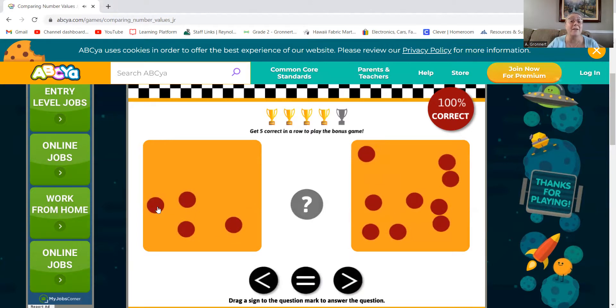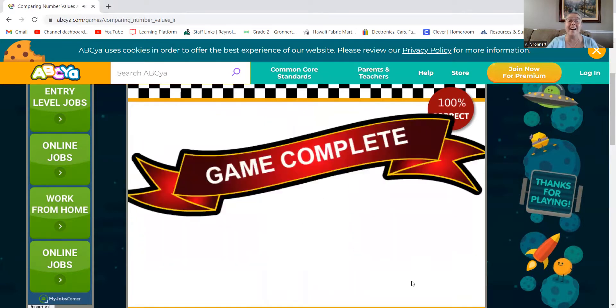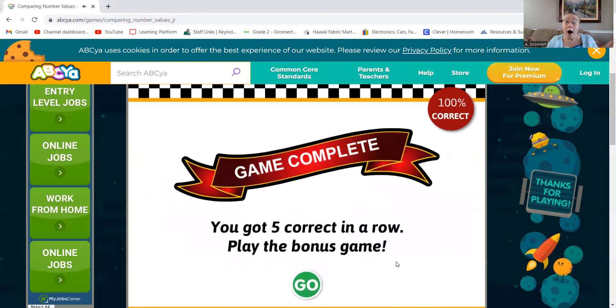Ooh, this time I have one, two, three, four. And one, two, three, four, five, six, seven, eight, nine. This time I have to choose a different one — four is less than nine. You got five correct in a row! I did it — play the bonus game! Now I get to play the bonus game.